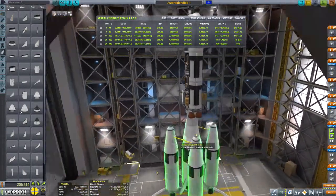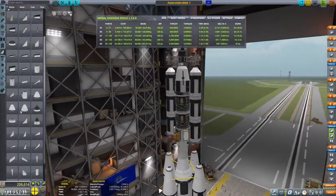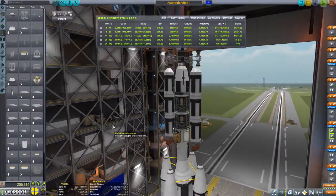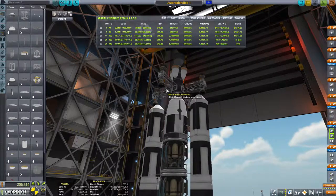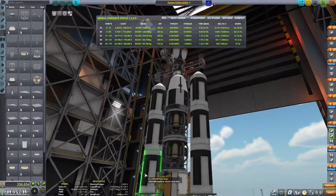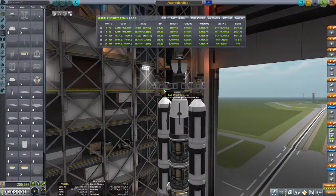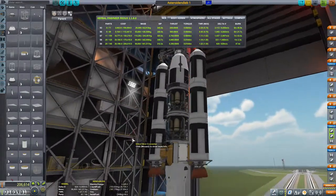Jetzt bekommt das ganze Ding noch die standardgemäßen Flügel. Und schon haben wir eine Rakete, der ich absolut nicht vertraue. Was wir machen können, ist noch abstrutzen – von wo machen wir das? Nein, ich will nur zwei. Ach, das geht nur einzeln. Und zwar will ich von dort. Es gibt eine Maximallänge. Na dann. Wir sollten uns etwas anderes einfallen lassen.